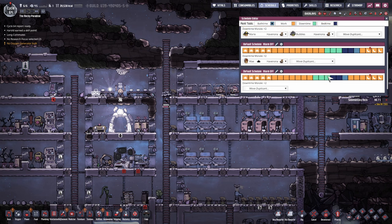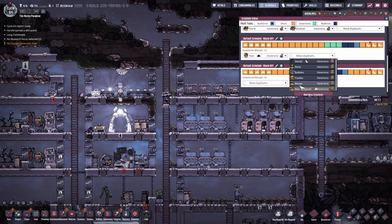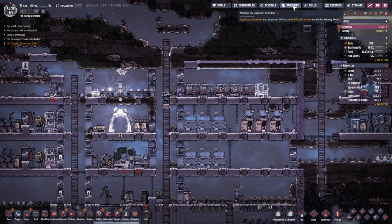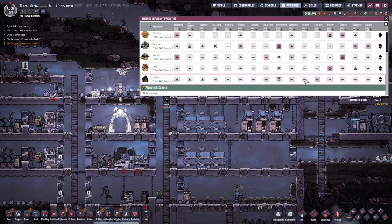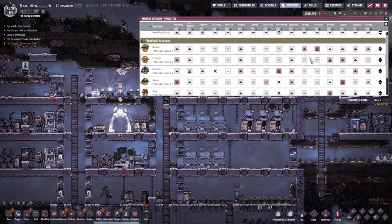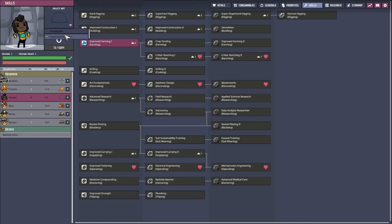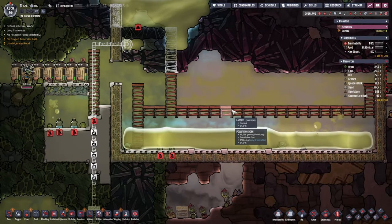We'll get Harold a bed and a mess table. When it comes to the schedule, Harold likes working at night - that's perfect, he's now on the night schedule, fantastic. He gets three attribute points to all attributes - that's actually pretty good. For priorities, farming and ranching should be at the top. And we forgot to give him a hat as well - there we go, now it's complete.